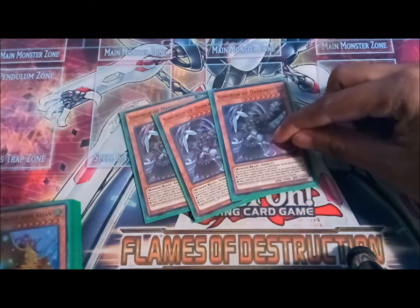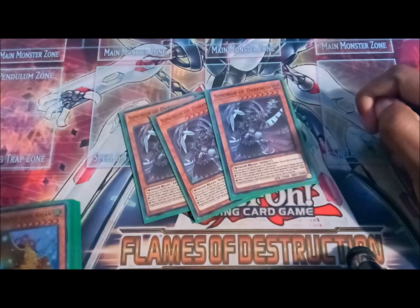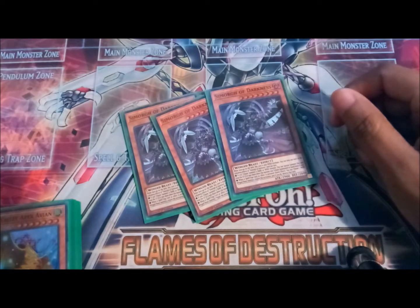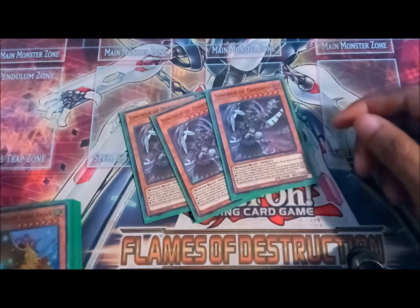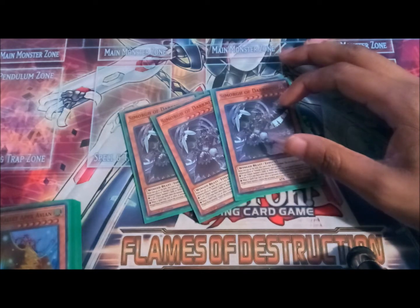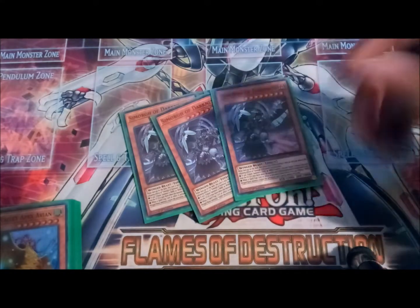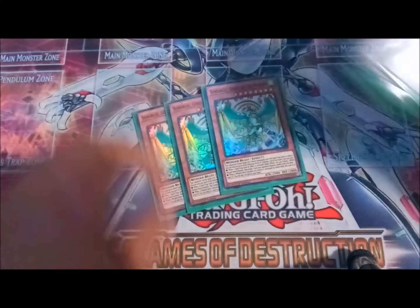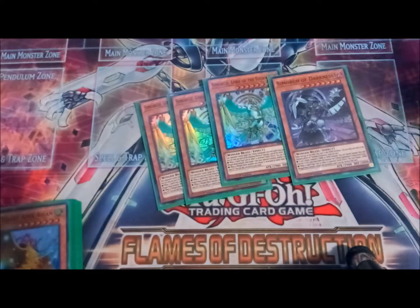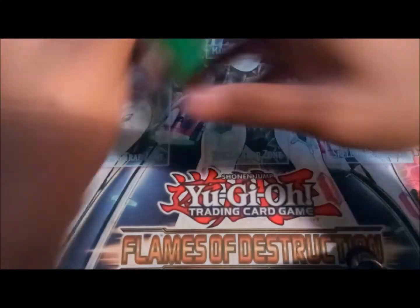What Simorgh of Darkness actually does: when you tribute summon a dark or wind monster, you can special summon it from your hand, or from your grave if it was already there when the monster was tribute summoned. That's really good. Also, if a spell, trap card, or effect is activated, you tribute a winged beast monster including itself to negate and destroy it. So these two go hand in hand — you make a little guy, tribute summon this, special summon this, bring out your little birds, and one of them is untargetable. Pretty neat.